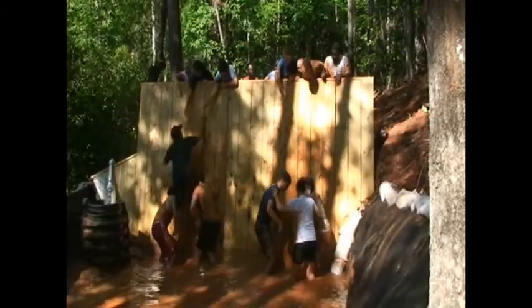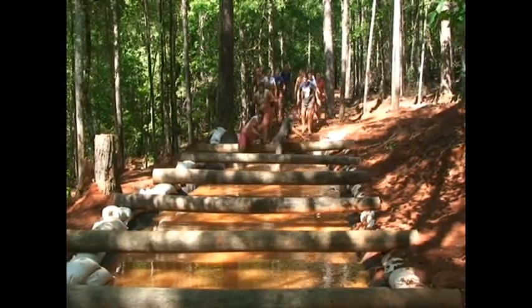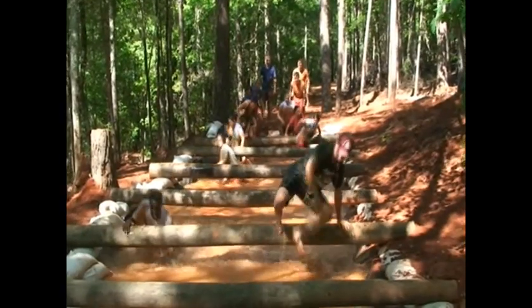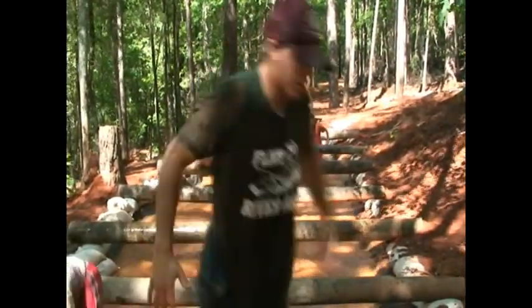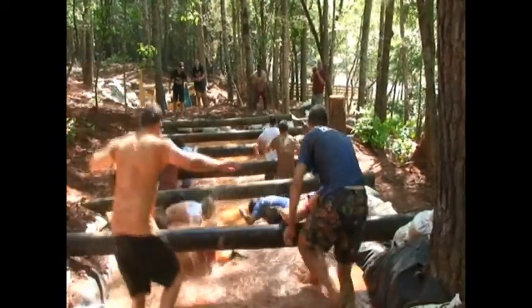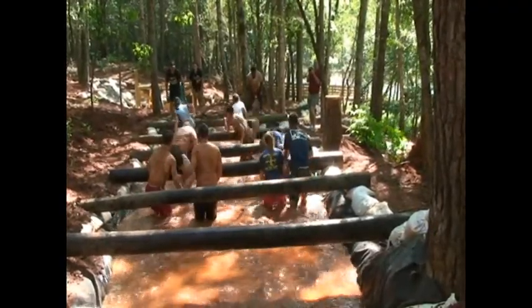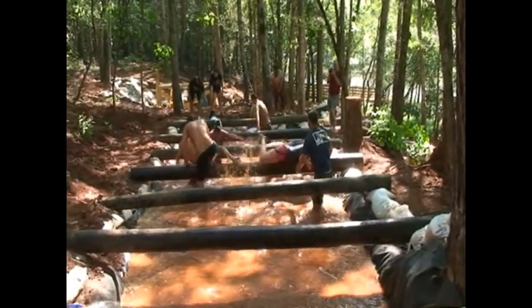After completing the wall, the muddy team will round the curve to continue on to the over and under. You will not be allowed to start the next element until all of your teammates have completed the over and under element. That means the last person must go under the last pole and come out of the pit before you're allowed to move on to the slides. This course is centered around teamwork, so wait on your teammates. When you enter the pit, you will go over the first pipe, under the next pipe, alternating each pipe until you reach the last pipe. You will end up going under the last pipe.